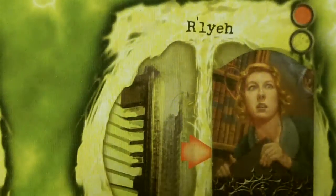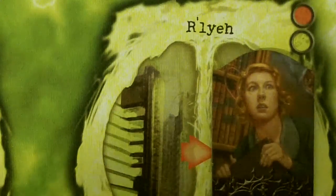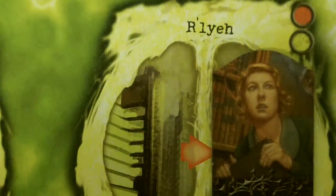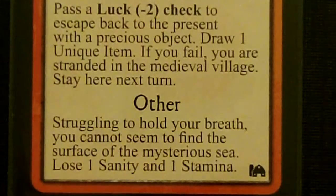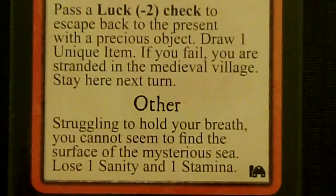First we have Daisy in the secondary Brulee. We are going to need a red or yellow Other World Encounters card. We drew a red one and Relay is not on there, so we go to other. Struggling to hold your breath, you cannot seem to find the surface of the mysterious sea — lose 1 sanity and 1 stamina. Not a good one, but it could be worse. This will bring her down to 4 sanity and 4 stamina.